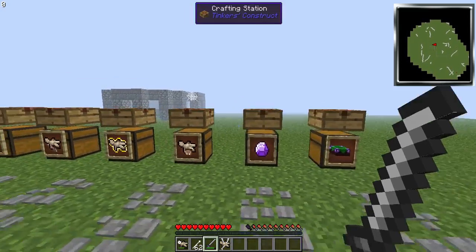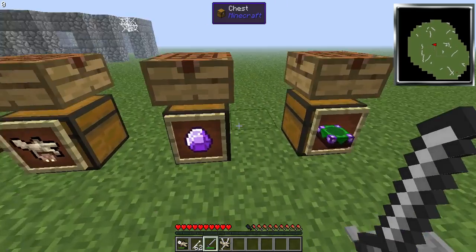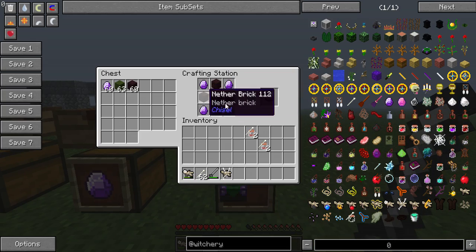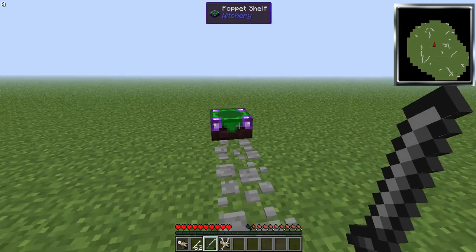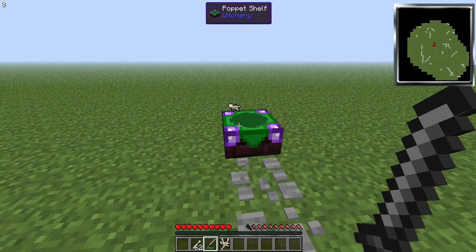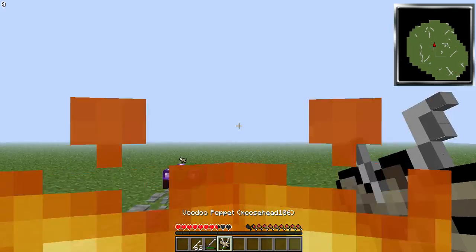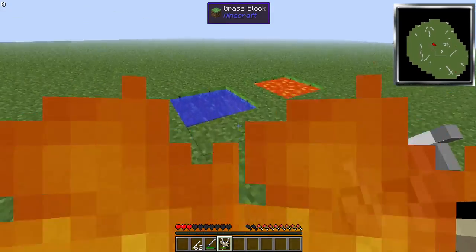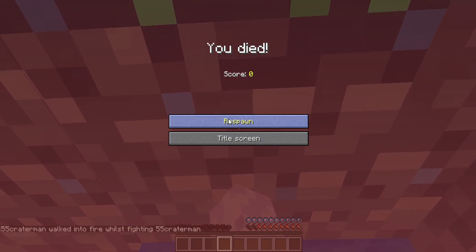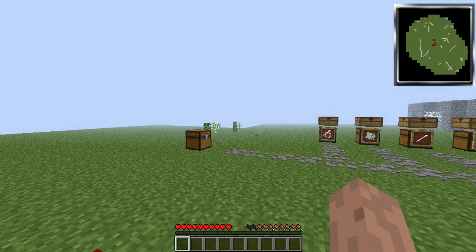Last but not least, we have the poppet shelf. To create a poppet shelf, you need four attuned stones. To create an attuned stone, it's a whiff of magic, a diamond, and a lava bucket — throw four of these, four nether bricks, and a green whiff, and you get one. Basically what it does is by placing it down and sticking poppets in here, it will keep them active even when not having them in your inventory. So say now I try to damage him and we'll get smited. It allows you to keep those active, so if you have a bunch of death protections on there, you can be saved from death multiple times.